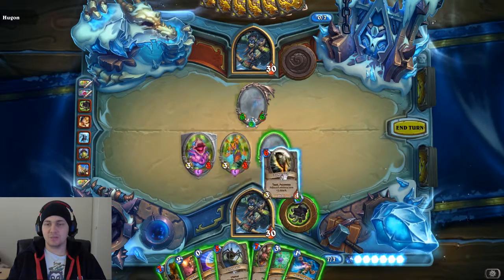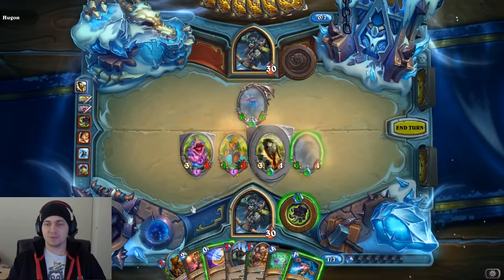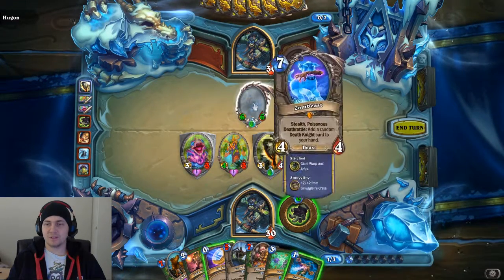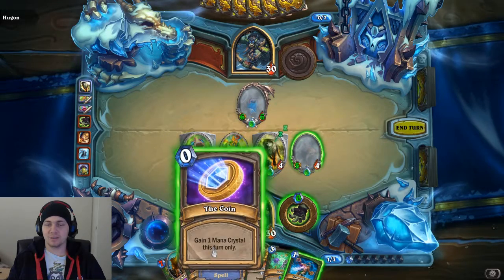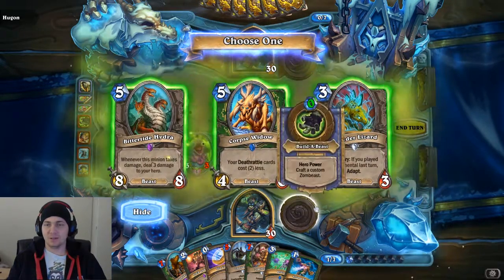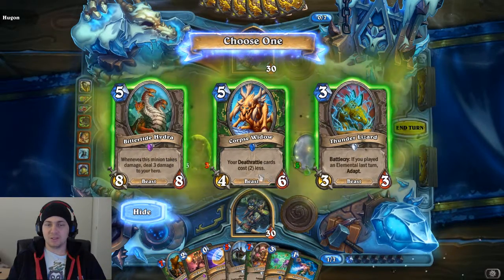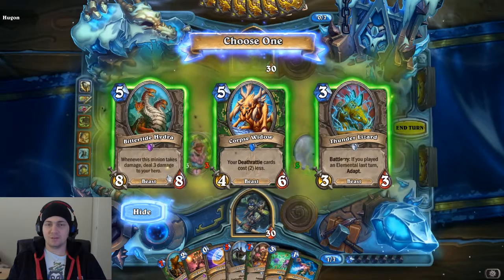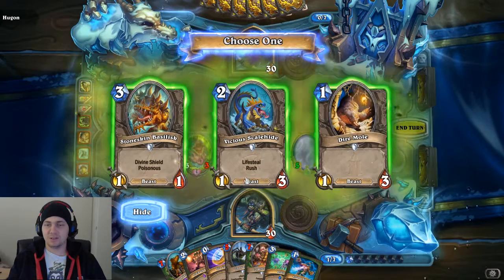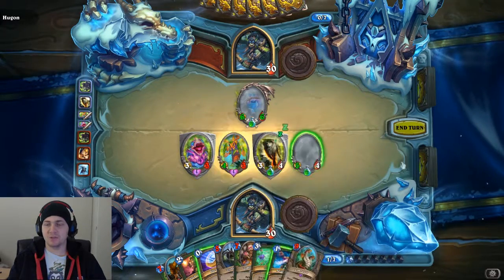Taunt Poisonous on adjacent minions — works for me. I don't exactly want to reveal this one just yet. Whenever this deals damage, it deals 3 damage to your hero. Whenever it takes damage, we could pump it up with a lot of life though. Give it Lifesteal — then it's paying for its worth.